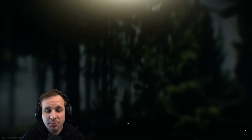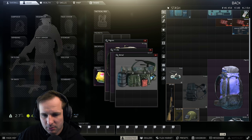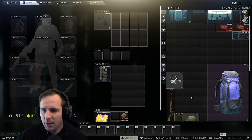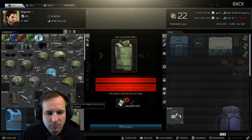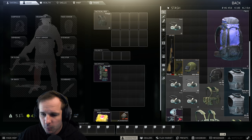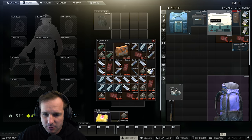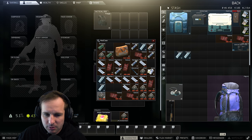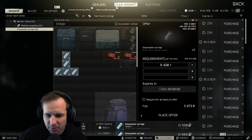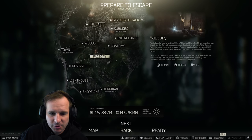We'll take that backpack and that armor. We don't have the money for the loadout though. We could sell the syringes - we don't actually need them, but they don't sell for that much unfortunately. What if we did a quick factory run as a scav, then use that gear on the next one? Let's do that.